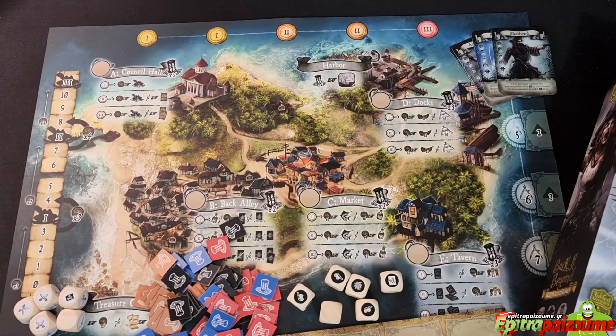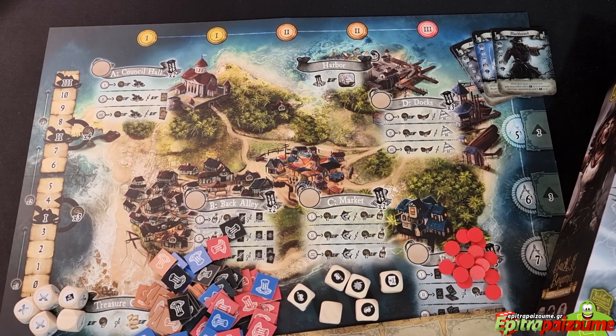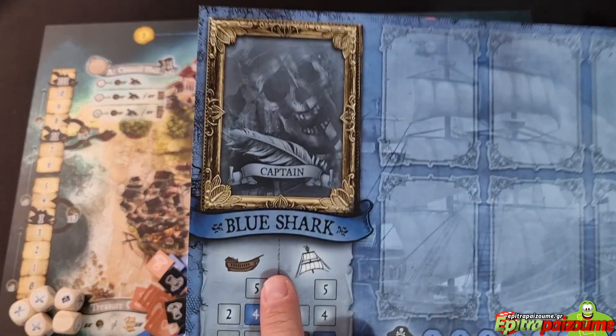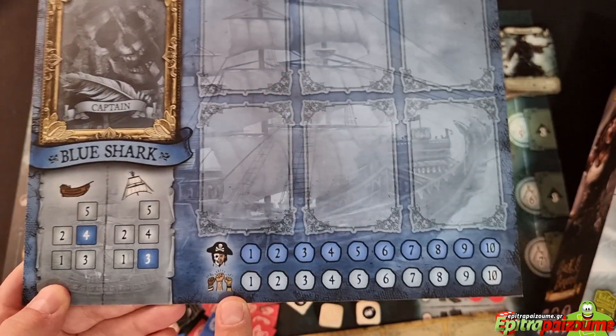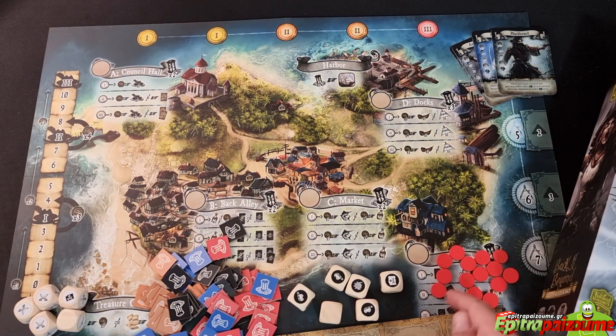Then we have some markers — 16 tracker discs per player in the player color. I only have the red ones to show right now, but these should be in four different colors. They're used for hull, sails, dread, and morale tracking on the player board. So most probably the prototype manufacturing made a mistake and they need to be in different colors — 4 per player color, 16 trackers overall.